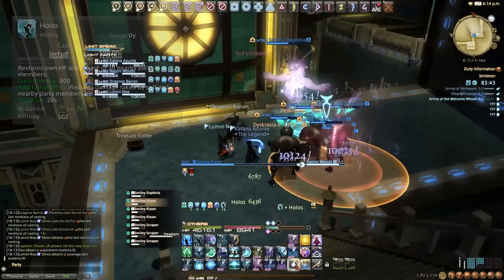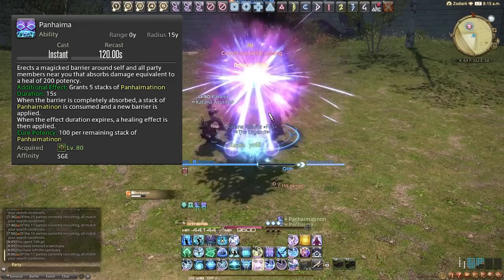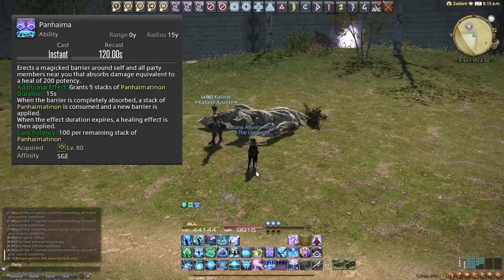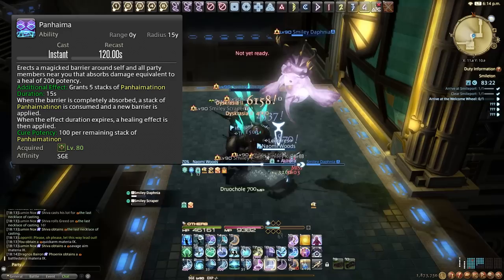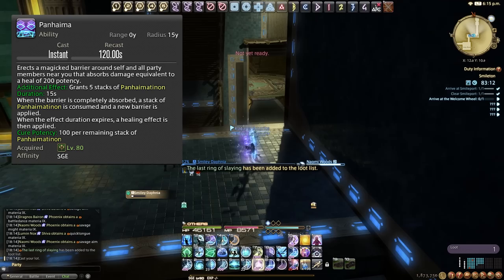We then have Panhaima, which is like Haima but on the entire party instead of one target — 200 potency per shield rather than 300, slightly weaker but justified as it's AoE. It's on the same cooldown as Haima but does not share it. Just like Haima, when the barrier expires it gives a heal — 100 potency per remaining stack of Haimation, so remaining stacks culminate into a big heal. Great for raid-wide damage, and in dungeons on the tank if needed.